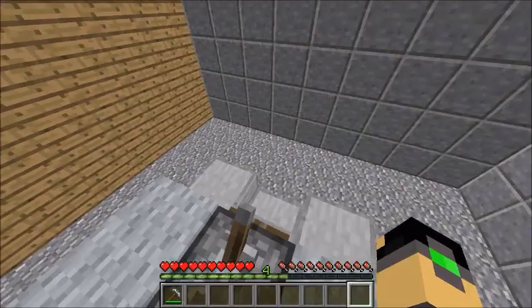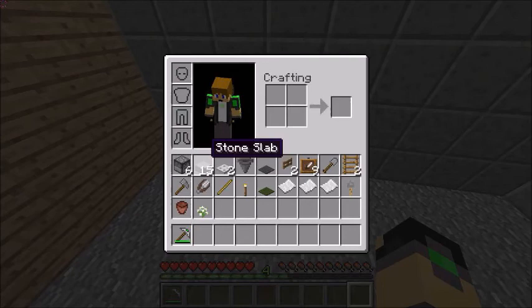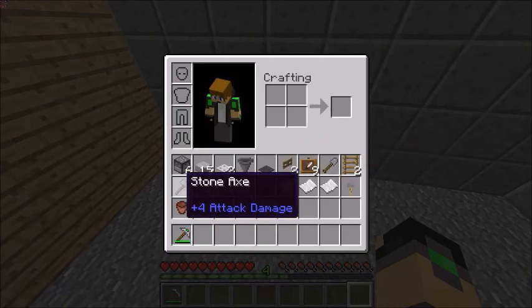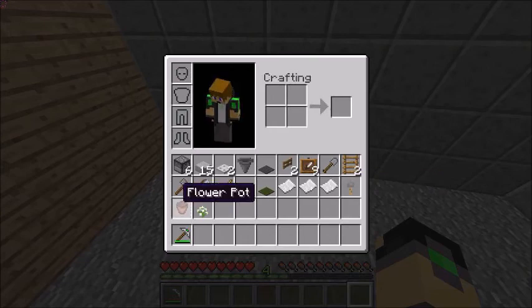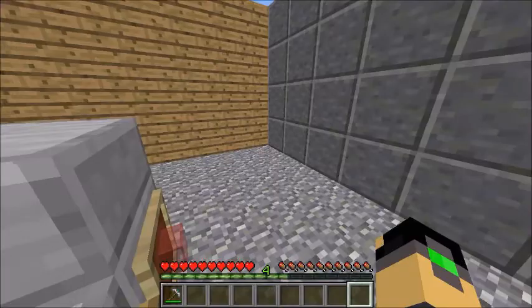We're going to make a workspace for that. The things you will need are: 6 droppers, 15 stone slabs, 2 iron trapdoors, a hopper, a grey carpet, 2 oak fence gates, 9 item frames, a stone shovel, 2 ladders, a stone axe, shears, a stick, a torch, green carpet, 3 pieces of paper with any kind of appointment you want, a tripwire hook, a flower pot, an azure bluet or any kind of flower you want.